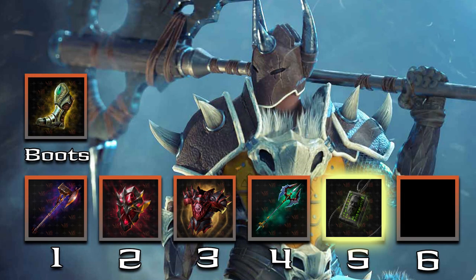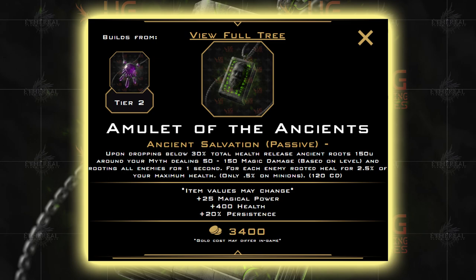Our fifth pick is Amulet of the Ancients. This gives us 25 magical power — we don't care much about that, it'll just increase bleed damage a little bit from Radial Sever — but it also gives us 400 health and 20% crowd control reduction. The passive, called Ancient Salvation, activates when you dip below 30% health. You spread roots in a 150 unit area that root enemies and heal you for 2.5% of your max health for each enemy hit. Hitting minions also heals you, but only for 0.5%. This is going to be our decision point indicator — if your roots are triggered, we need to decide fast if we should continue wading into the enemy using our ult, or if it's time to use our ultimate to peace out.